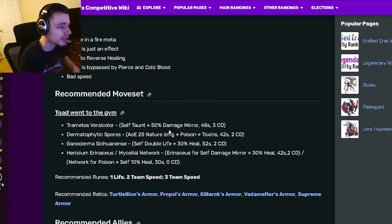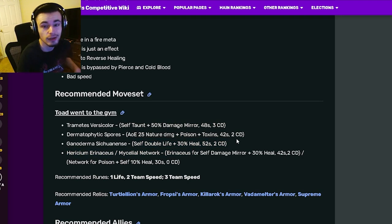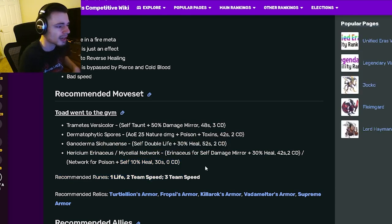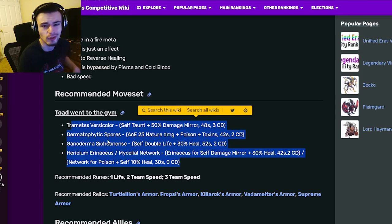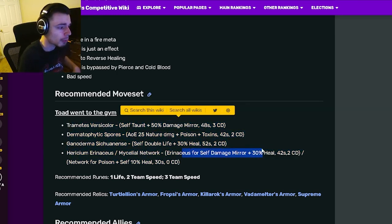Now let's go over his moveset. He has a 50 damage mirror with self taunt, which is pretty good. He also has an AoE of poison and toxins, which is really good. He has a self double life with a 30 heal, which is really great. And then he also has another damage mirror with a 30 heal, or a 10 heal with zero cooldown — but I would definitely go with the damage mirror.